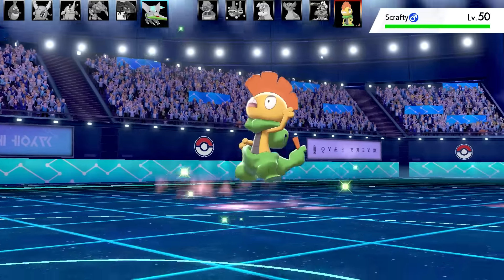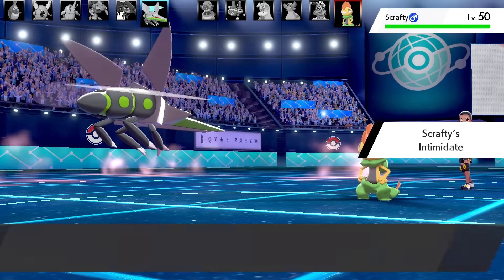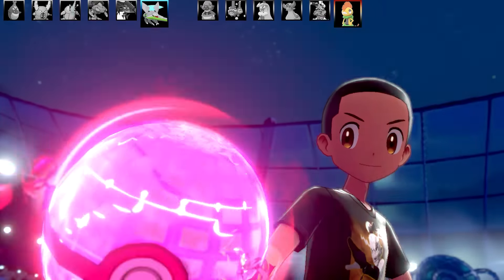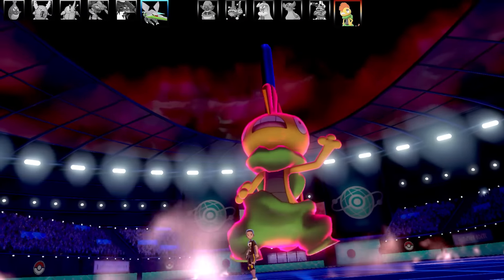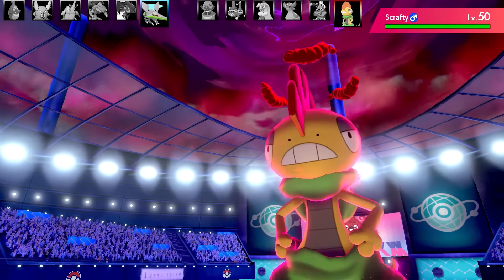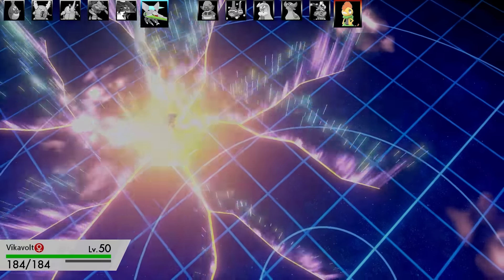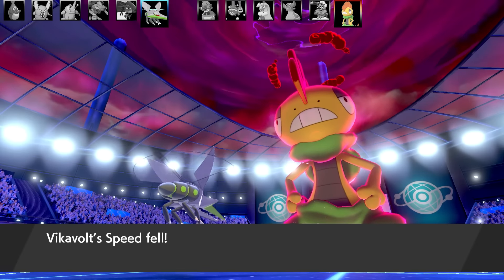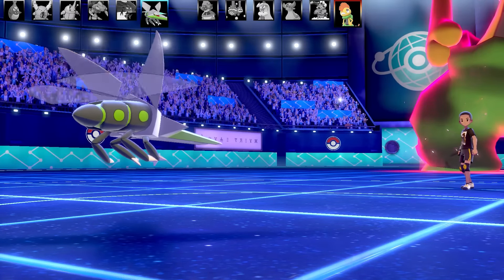Last opposing Pokémon is a shiny Scrafty, holding up its green pants, with Intimidate - good thing I'm not running a physical Vikavolt this time. It's also their Dynamax Pokémon. I've got Air Slash, Flash Cannon, Zap Cannon, and Bug Buzz - but I'm thinking about Weakness Policy. Going for Zap Cannon for maximum damage without activating any Weakness Policy it might have. The Misty Terrain means I can't paralyze this turn anyway. I land the Zap Cannon - really cool - and also get a Speed drop.